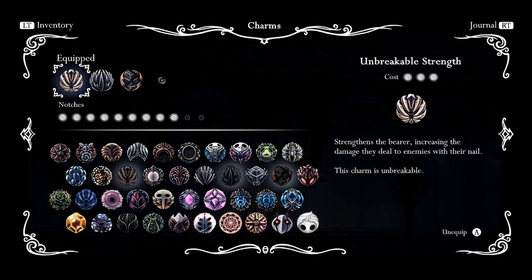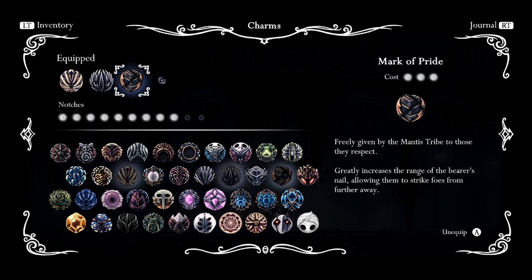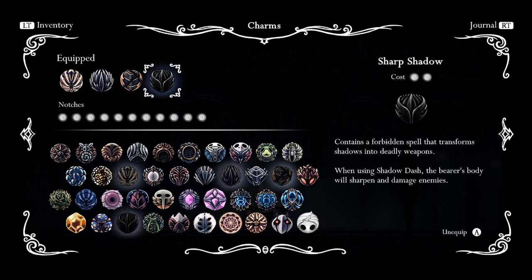And finally, our nail build at number six. First off we have Strength which gives us an extra fifty percent nail damage. Quick Slash reduces the cooldown of our nail attack by thirty-nine percent — more hits equals more damage. And Mark of Pride which increases our nail range by twenty-five percent. For our final two notches we have a few options.